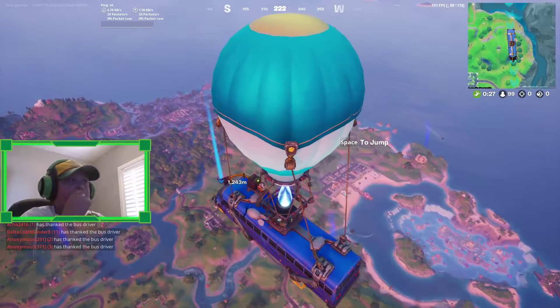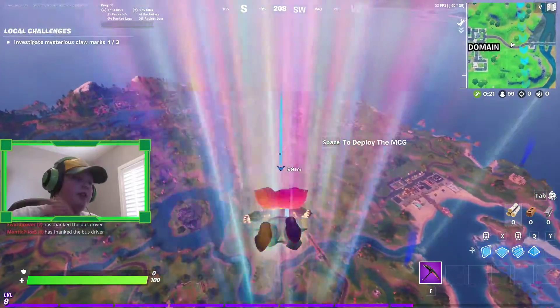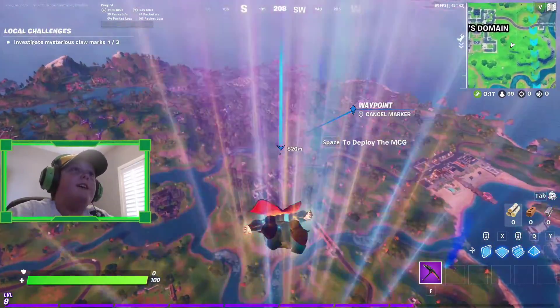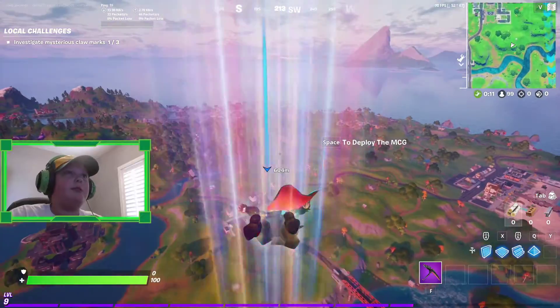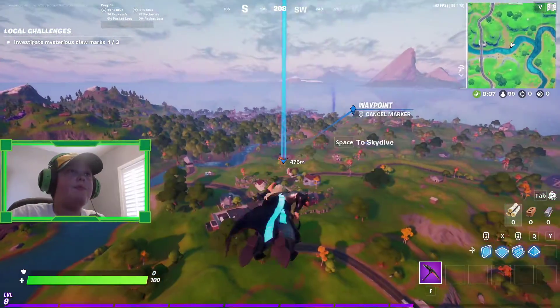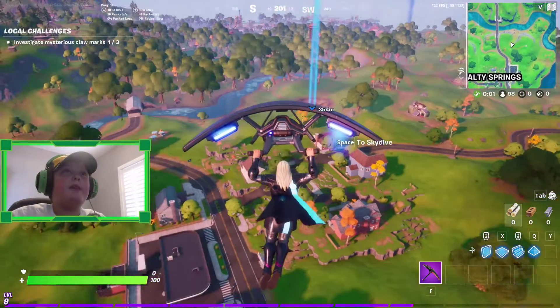It's right between Salty and Weeping Woods. It's hard to see when you're dropping down, but you will see it - it's just like a big crater on the map. It's big but tiny at the same time, so if you're not really looking it'll be harder to see.